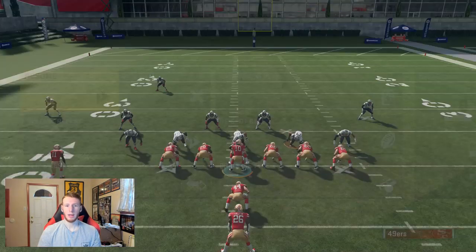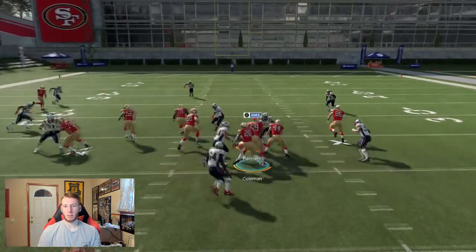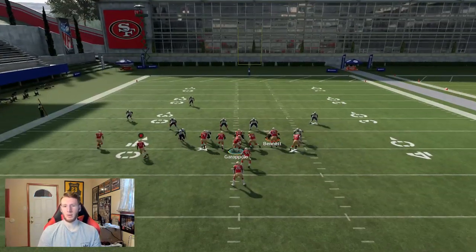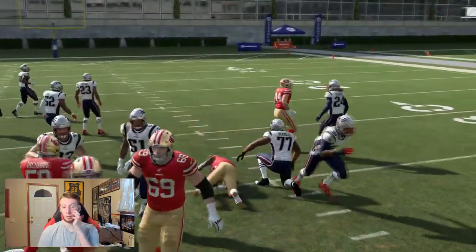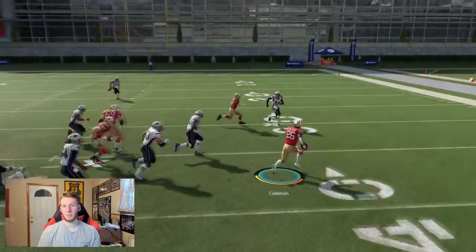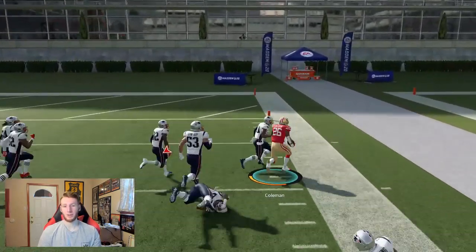When they're not blitzing and playing gap contain, Cover 3 is probably the best against dive. Against Cover 4, you'll have more success with dive than just two or three yards, but it still keeps them honest and helps you get short gains. And if they're staying in Cover 3, just hit them with the stretch and you can pick up 20, 30, 40, 50 yards.